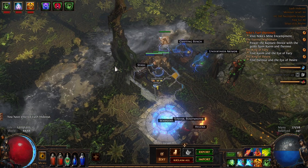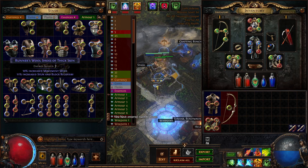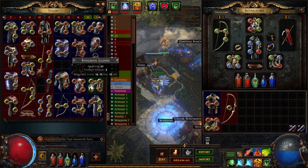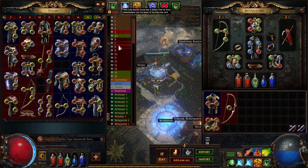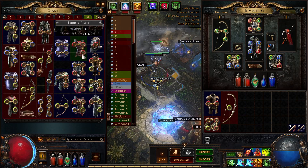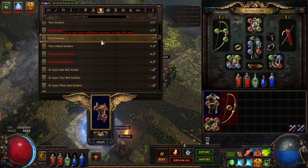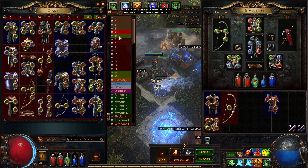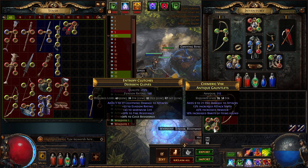Back at the hideout with both recipes — now we go to the crafting bench. We can take a level 1 item like a helmet, boots, or even a high-level item like a perfect defense lordly plate with just one socket, come here, make it four sockets, and link the sockets. We just need the crafting materials. We also found four-socket red gloves with much more defense, plus item rarity and attack speed — they just need different colored sockets.